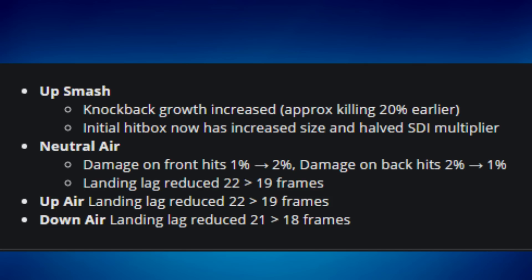For Zelda, they changed her up smash — they increased the base knockback, making it kill approximately 20% earlier, which is amazing. Her neutral air's front hit damage was increased from 1% to 1.2%, and back hit damage was decreased from 2% to 1%, meaning better damage when spacing correctly. Landing lag was reduced from 22 to 19 frames. Her up air and down air landing lag were both reduced similarly — down air going from 21 to 18 frames.